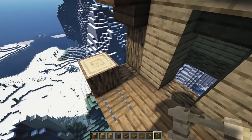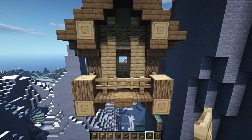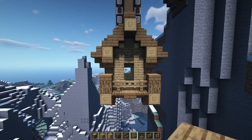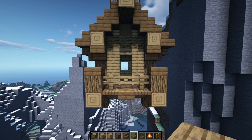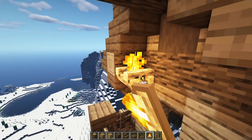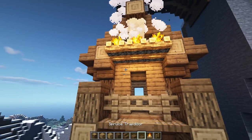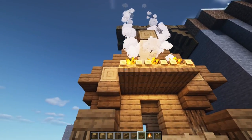Next up, let's put a fence over here, a fence on this side, two fences, one on each side, and a fence gate in the middle. Then I'm going to grab a spruce slab, one on this side and one on this side. Let's grab some campfire blocks and put these on the top to give a little overhang on this side — one and two, one and two, one and two right there. Then grab our trap doors and give it a little lining down here.